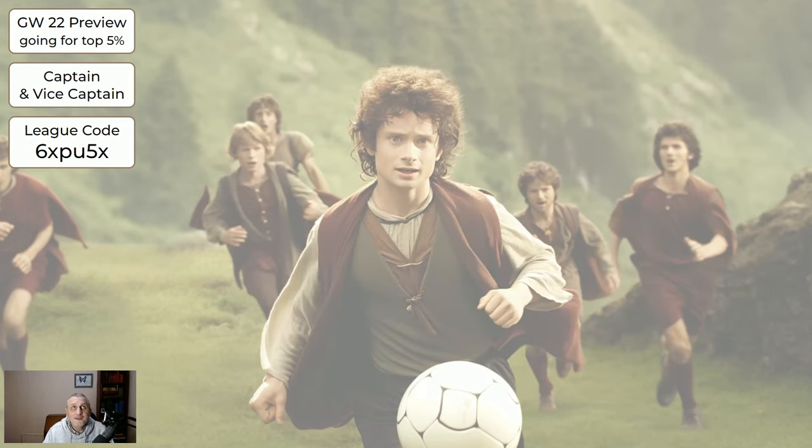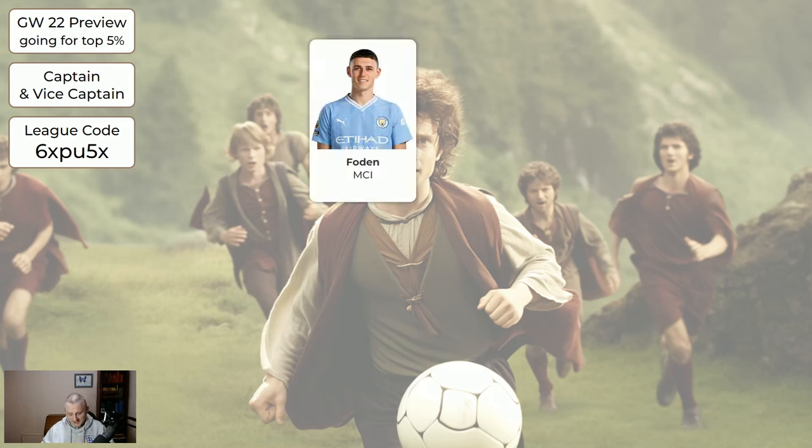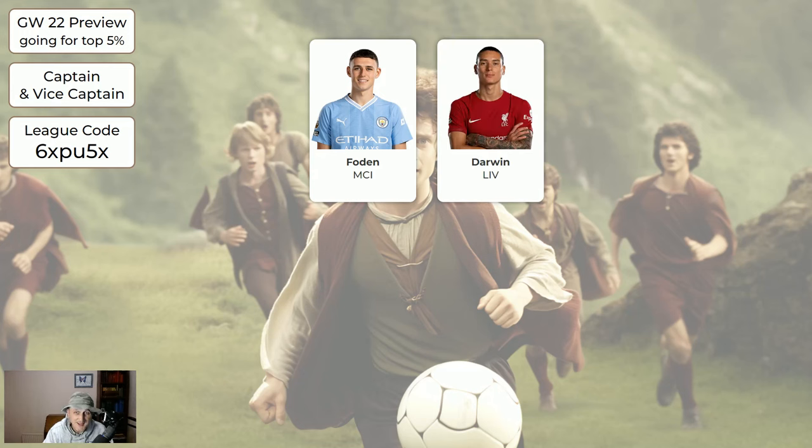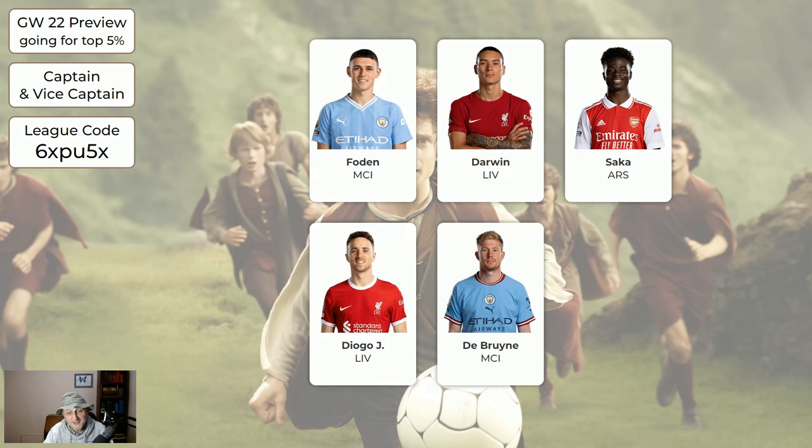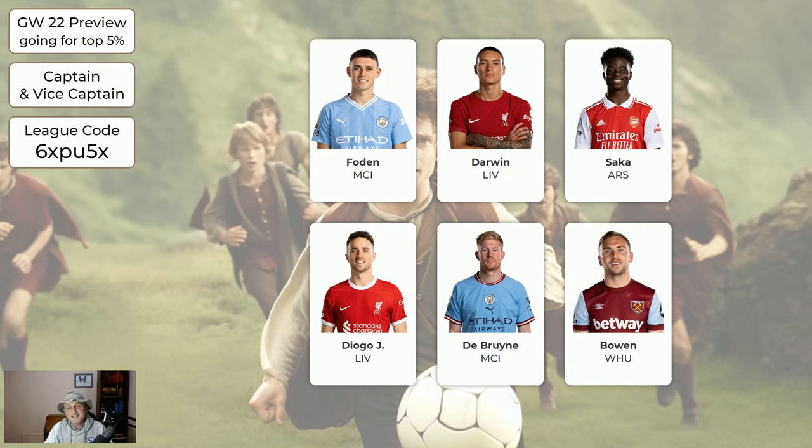Regarding captaincy — it's quite wide open this week. I'm suggesting Foden is a pretty good shout for captain this game week because we don't know what Haaland's minutes are going to be or even if he's going to play, and we don't know De Bruyne's minutes. So Foden's a pretty good choice, as is Darwin, as is Saka — any of those are okay, but I suspect Foden's going to be the most popular and is probably the safest choice. Other captain choices: Jota's going to be all right probably, De Bruyne is going to be fun, and Bowen could be all right. I'd suggest making one of these your captain and one your vice captain, but don't choose two from the same team. If you can't do that, then any green players would be a reasonable captaincy shout — favour attacking players, midfielders or forwards.